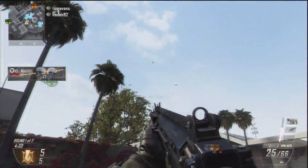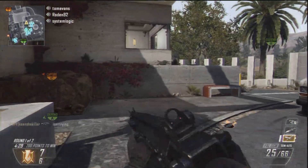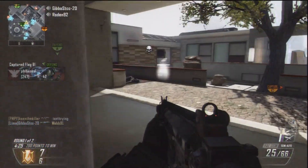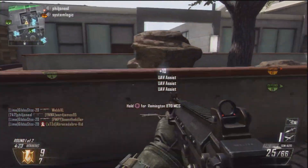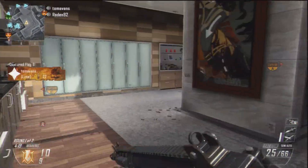I mentioned the benefit of Lightweight earlier. When you're still a little bit unfamiliar with the classes and with the map layout, having Lightweight is pretty good. It enables you to get around quicker, so if you do find yourself off the beaten track, you can run back to a position of strength very easily. So that's my Perk 1 layout.